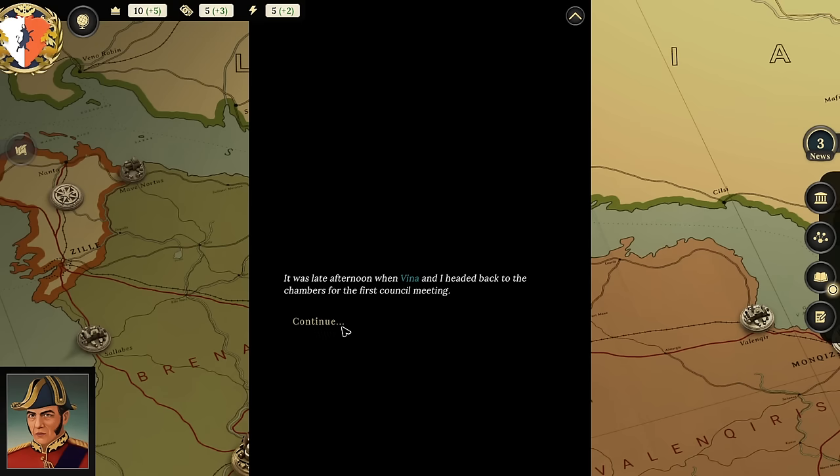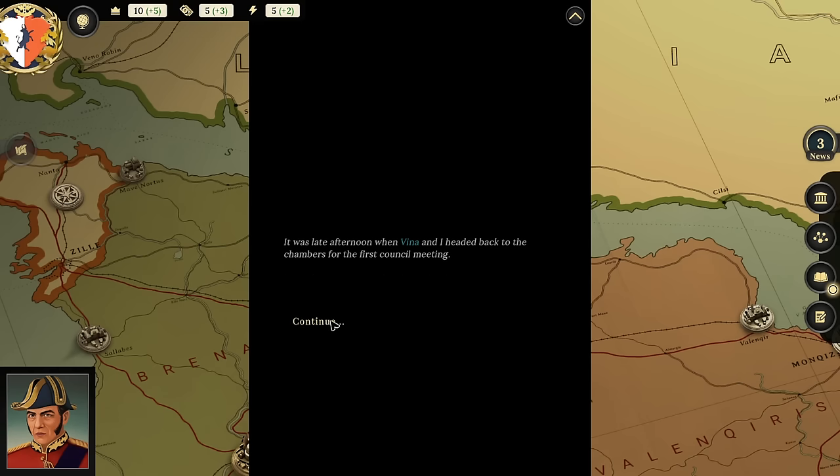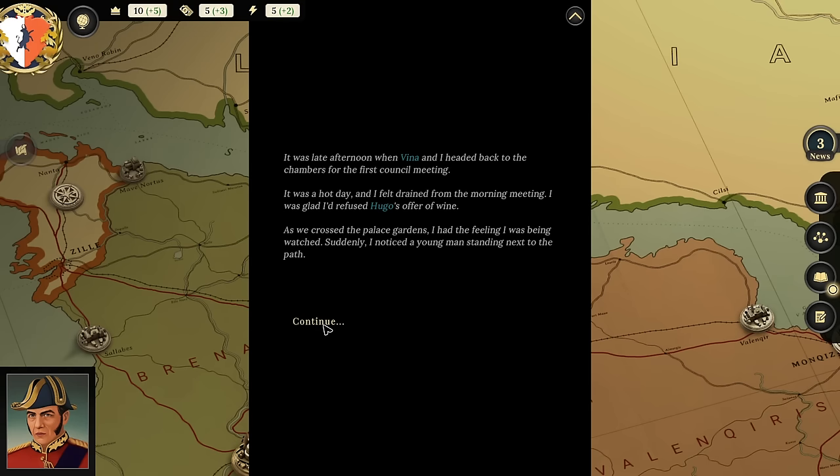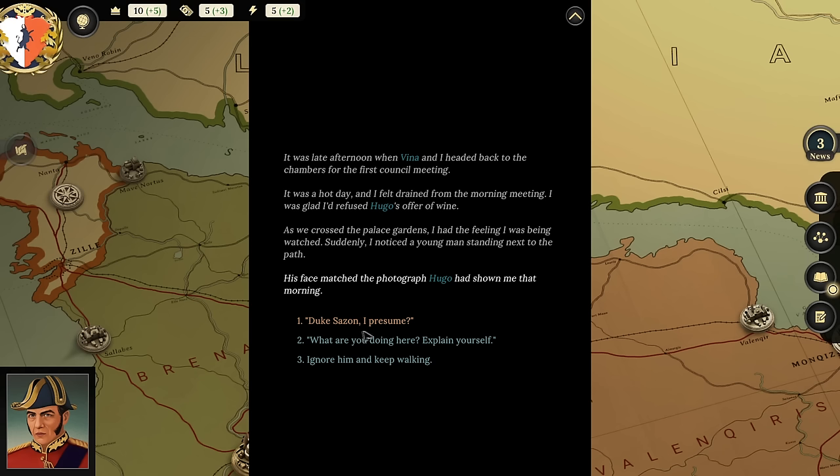It was late afternoon when Vina and I headed back to the chambers for the first council meeting. As we crossed the palace gardens, I had a feeling I was being watched. Suddenly I noticed a young man standing next to the path—his face matched the photograph Hugo had shown me that morning. I say: 'Duke Sazon, I presume. What are you doing here? Explain yourself.'